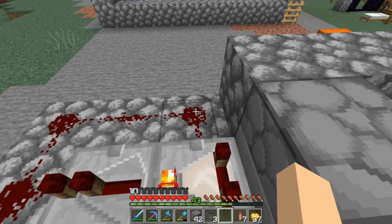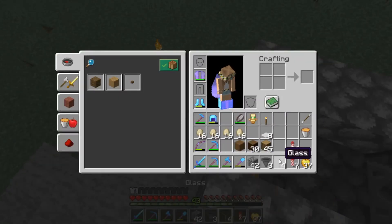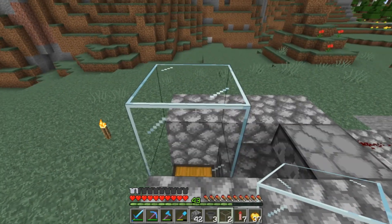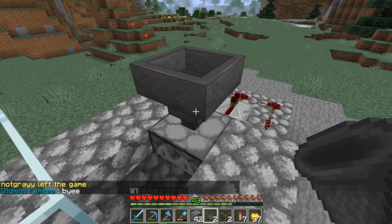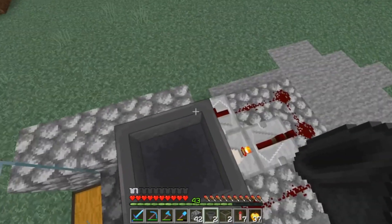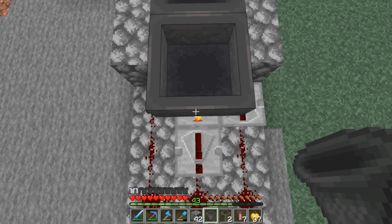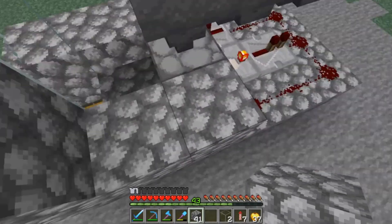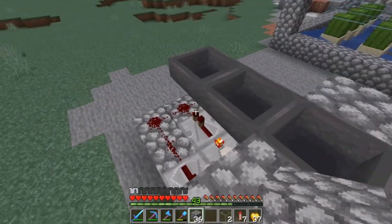Then we'll take our glass on top of here, and then another one. Then we're going to put our hopper on the top of our dispenser and then two hoppers out the back like this. Then we're going to take our cobble and go around the hoppers like this.